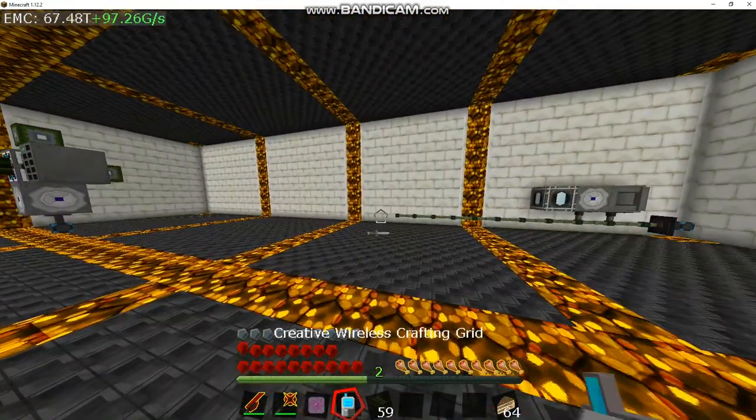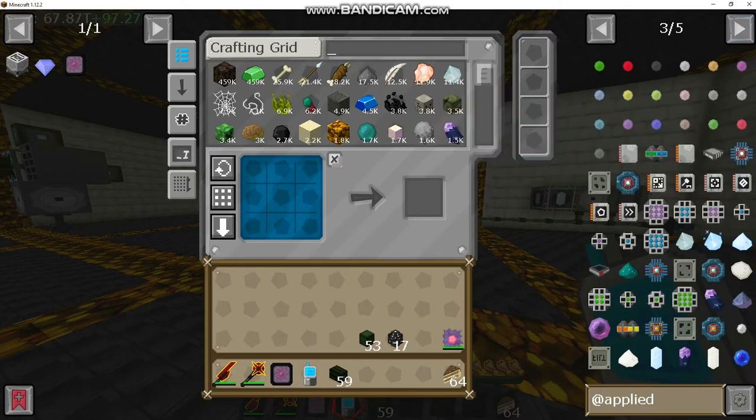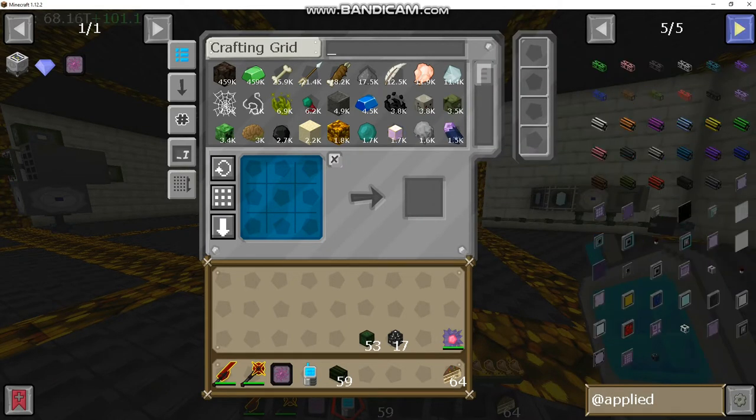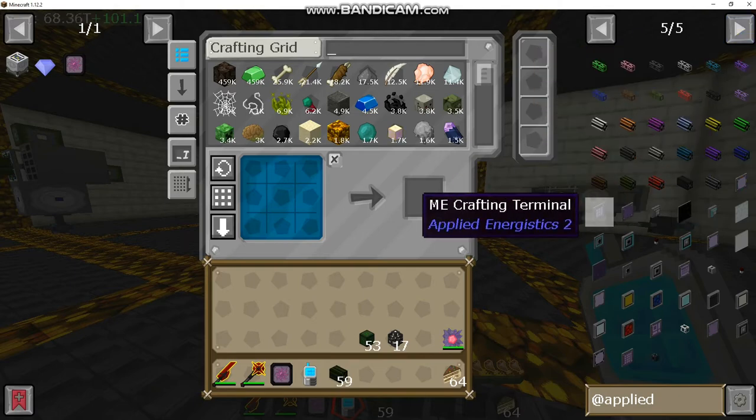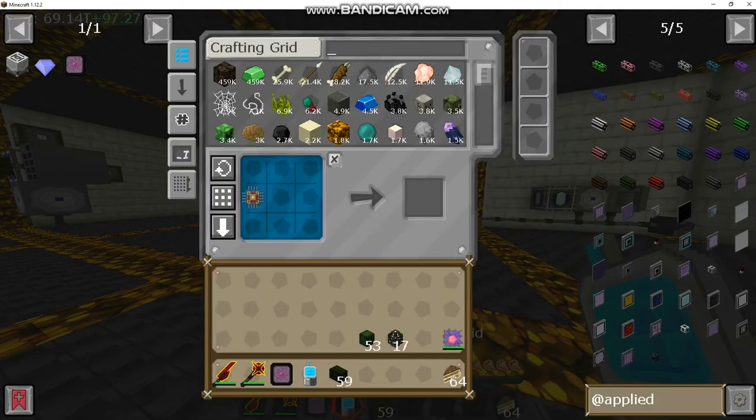We're not finished yet because how do you access the computer? The answer is you build a terminal. There's crafting terminals and there's just regular terminals. Regular terminals will let you pull out items; crafting terminals will let you craft items as well.